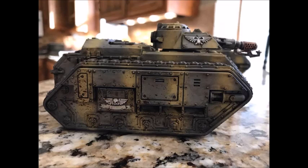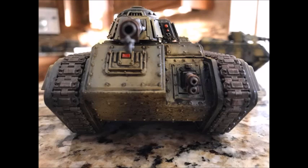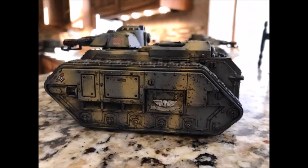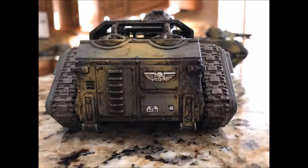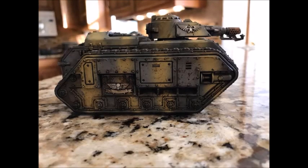Now, Possessed are still only toughness 4 with a 3+ save and a 4+ invulnerable, so they'd be easily shot to death. This is where the defensive buffs come in. The 4+ invulnerable is a nice to have but not the main defensive measure. You can add Miasma of Pestilence because they are Nurgle, giving them minus 1 to hit. Then the Dark Apostle via one of his prayers gives another minus 1 to hit, and because they're Alpha Legion they have another minus 1 to hit over 12 inches - so these guys are minus 3 to hit with a 4+ invulnerable save.